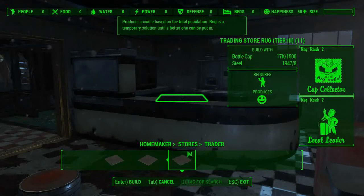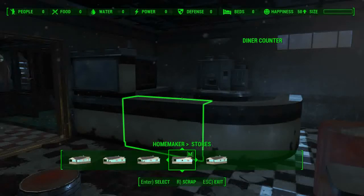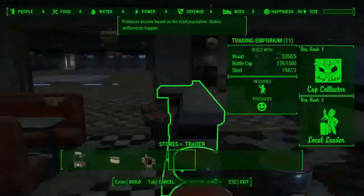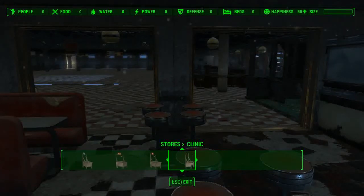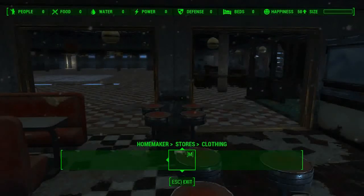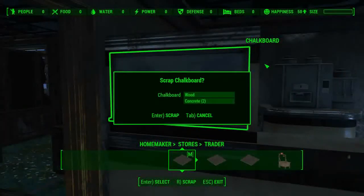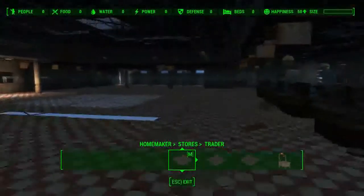We can get a level three trader, so we can do it through the mats. What about regular stores? We can get a level three shop in here as well - that's brilliant. But we can't get a bar - no, we can't actually set up a bar and restaurant. How strange. That changes things a little bit.